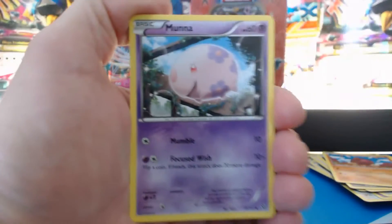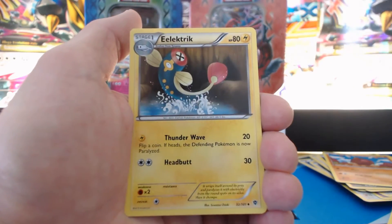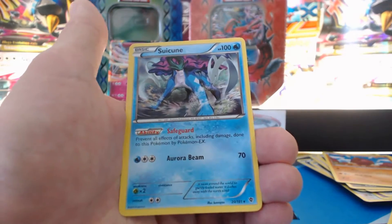Plasma Blast. Moona, Joltik, Golurk, Scolipede, Surskit, Relicanth, Electric Tornadus, Axew — Reverse Holographic. And a Suicune. Nice.